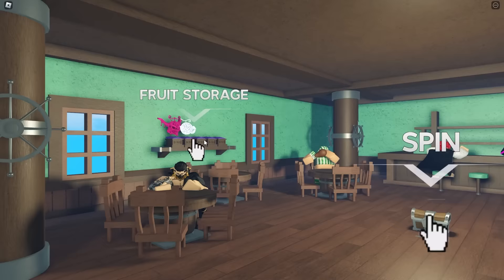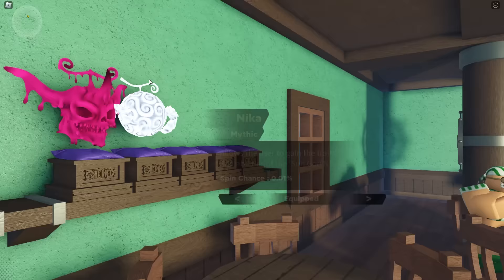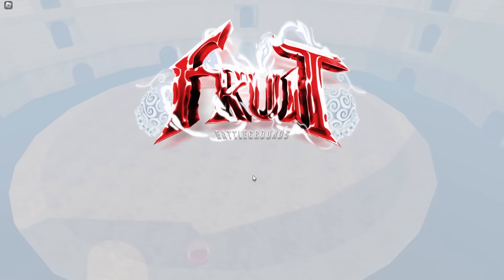Look at these two fruits here. We're going to be putting it on the main slot — equip. There we go, we equipped it. Let's jump straight in here and test out the first move and see what the fruit is actually working with, because I'm really, really excited. I want to max it out as fast as possible.